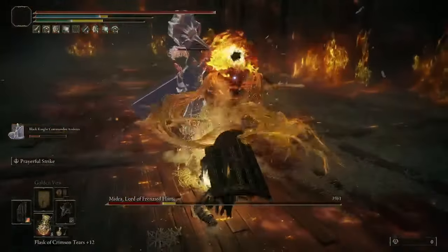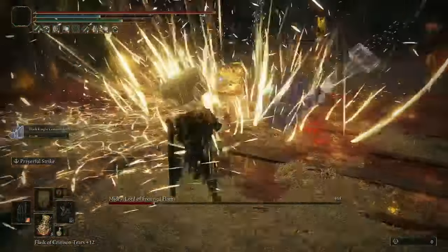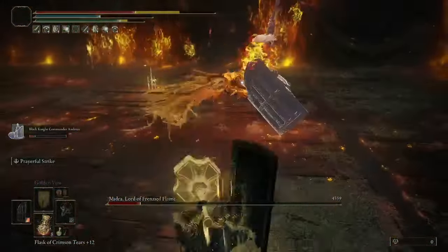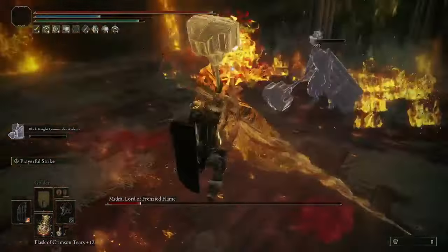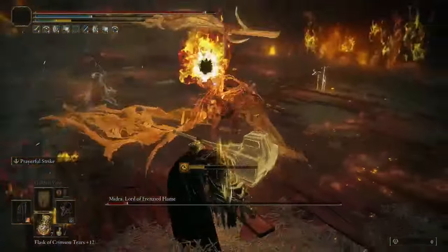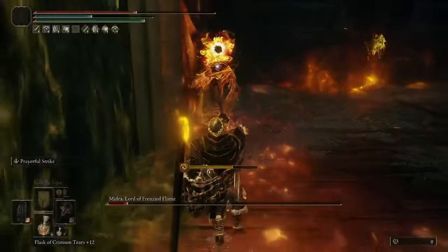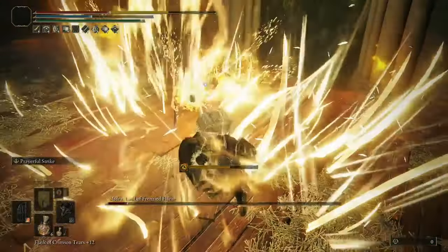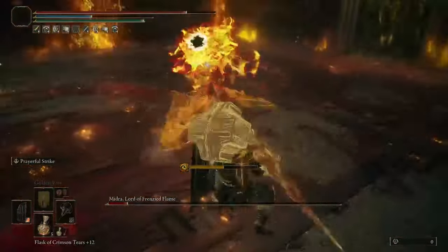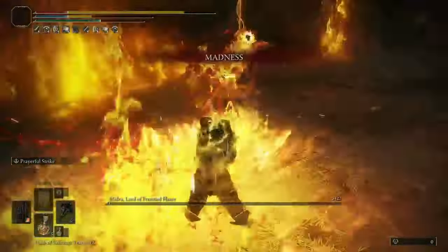For armor, it's mostly going for drip and defenses. I use the Haligtree Knight Helmet because it gives two points into Faith, so it's two free levels, and it aesthetically fits the build theme. If you want to optimize further, you can use a chest piece that gives bonuses, such as Leda's Armor, as it buffs rolling and dashing attacks if you do those often, while also looking very cool. Aside from the helmet, I mostly change the rest of the armor around for drip. There are other stat-boosting helmets you can use instead - if you want the most value, the Hima Glintstone Crown would give two points into Intelligence and Strength, saving you four levels instead of two.